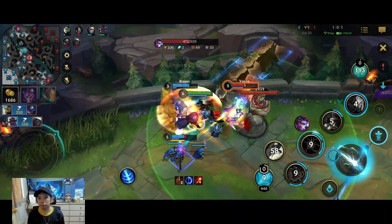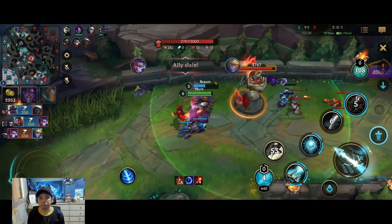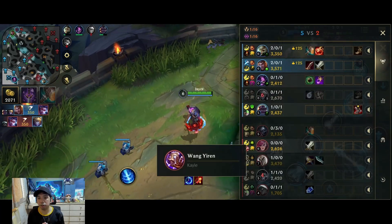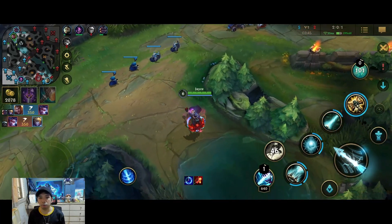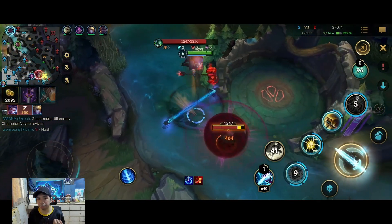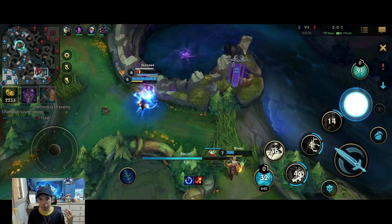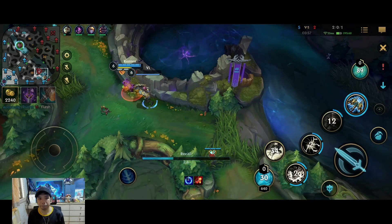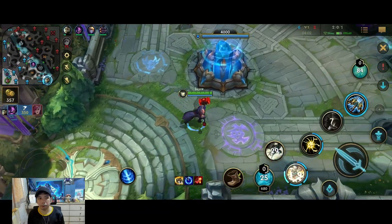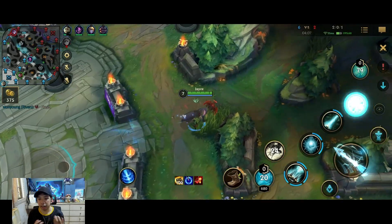I do another poke. Our teammate does a great job tanking the tower with good crowd control and we're able to get a two-for-one exchange. Not the cleanest, but it's still a good advantage for us — not only do we get two kills, we also deny the opponent's wave. Unfortunately our ADC got solo killed by Kayle, but now they're trying to punish Vi for overstaying. We really need a good early game so we don't let them scale properly.